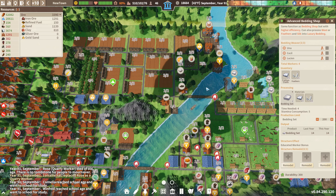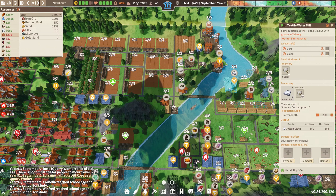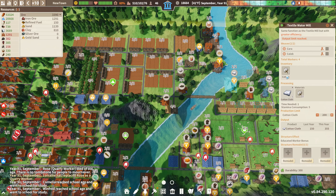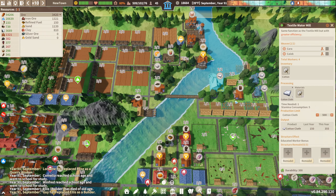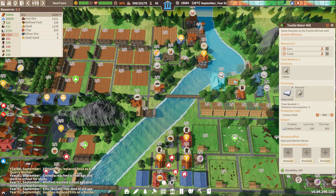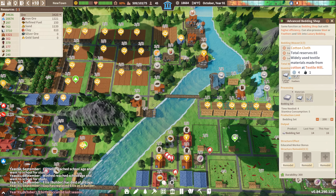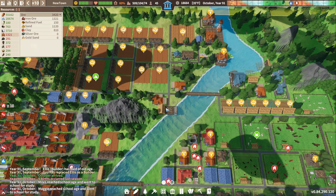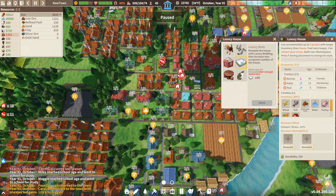I'm going to add more people here to make more bedding. Output limit breached. Is that as high as this goes? Can I make it higher? I have no idea. We use the cotton cloth to make bedding sets. Bedding sets are used in regular houses, not these fancy houses. These fancy houses need luxury bedding, which we do not have.